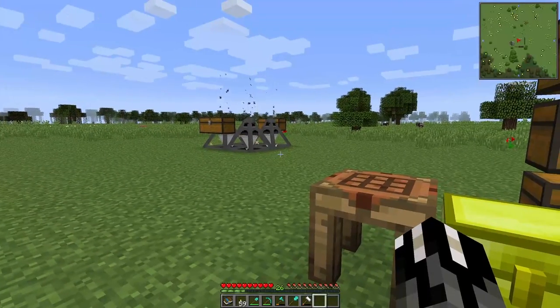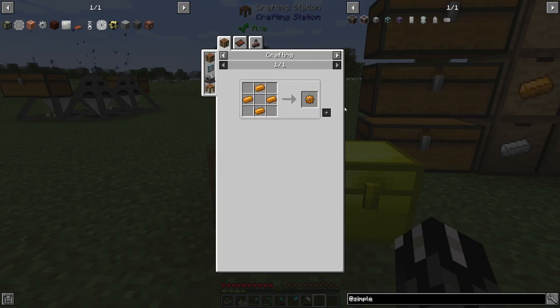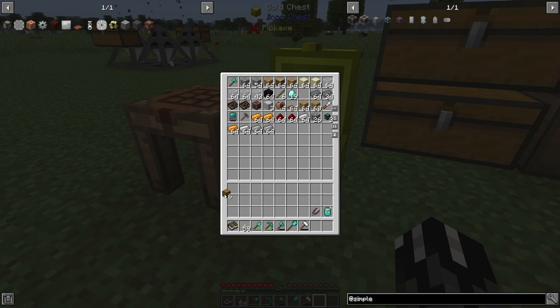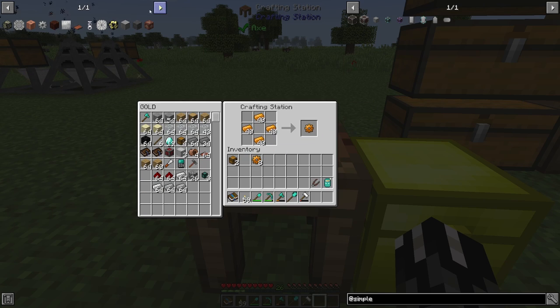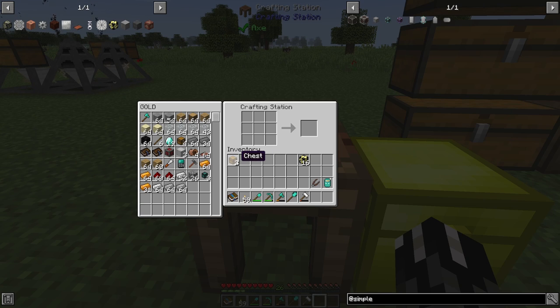Let me make two more of those and we'll find one of those nodes — it shouldn't be too complicated. Let's grab that, that, that, that, that, that — just throw this in here. I need eight of these. Perfect. Now I need an iron drill head first — let's make as much as we can. There we go.